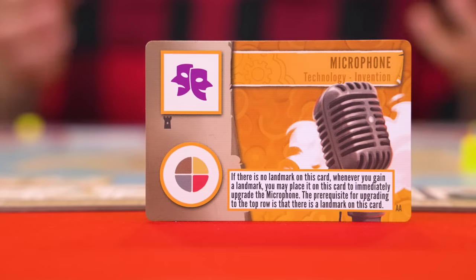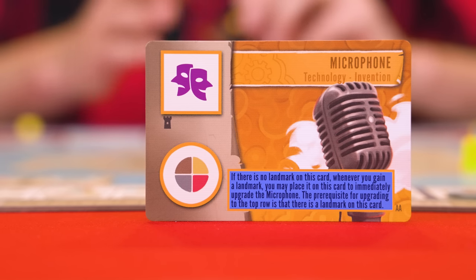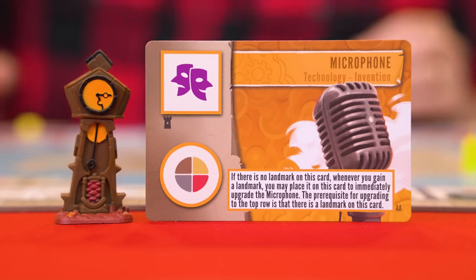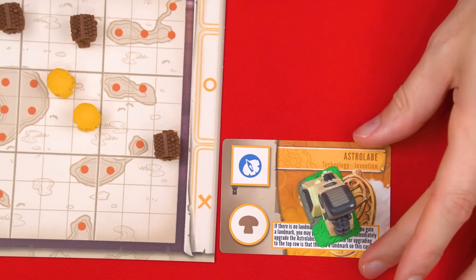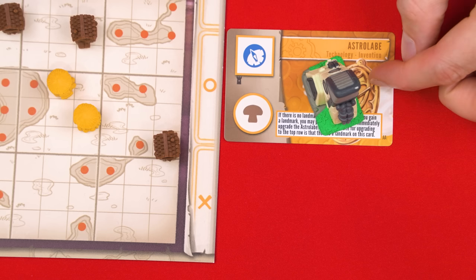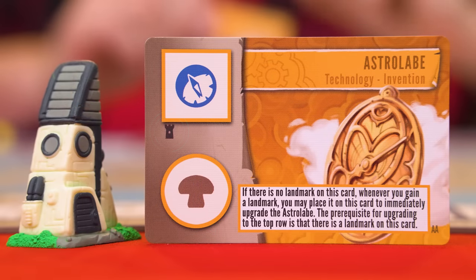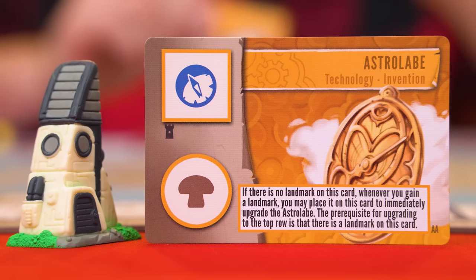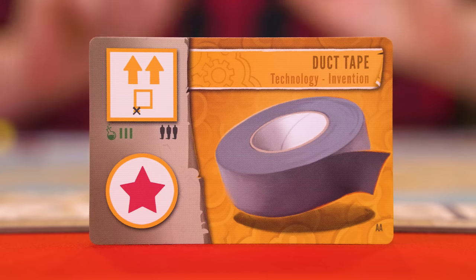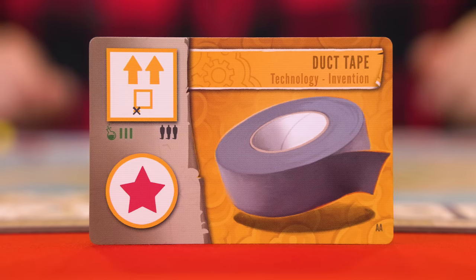You'll also find new tech cards in this expansion. Some have a unique rule: as soon as you gain a new landmark, you may immediately place it on the tech card, which immediately upgrades it one level. The landmark stays there for the rest of the game unless the tech card gets discarded. If you see a landmark symbol on a tech card's upgrade, you must already have a landmark on it to perform that upgrade. If you resolve the double-upgrade symbol, you can upgrade a single tech card two times, or two different tech cards once each, ignoring any prerequisites.